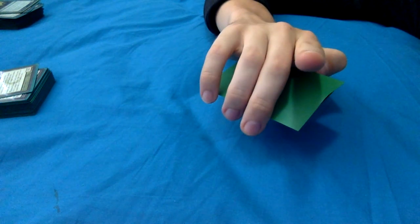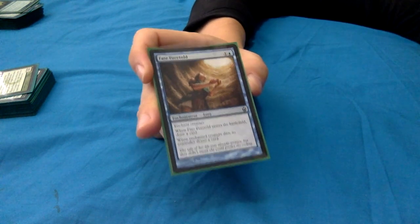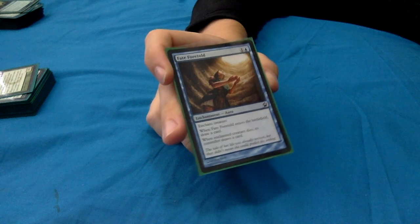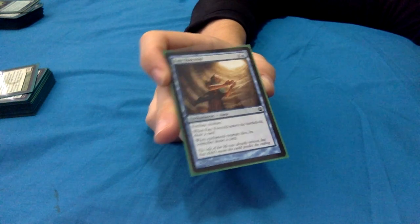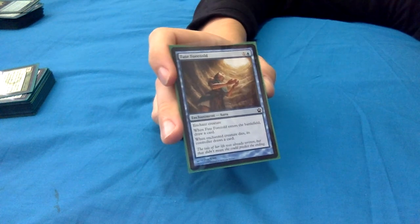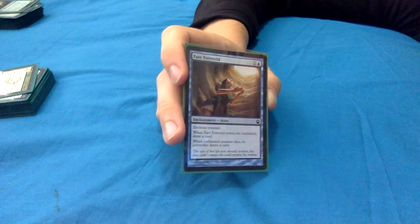Fate Foretold: 1 and a blue for an enchantment aura, enchant creature. When it enters, draw a card - with Yarok that's draw two cards. When the enchanted creature dies, its controller draws a card. So you put this on your own creature: when it enters you draw two cards, and when that creature dies you draw another card. If you have one of your constellation pieces out it'll trigger that too. Some nice value giving you more cards.